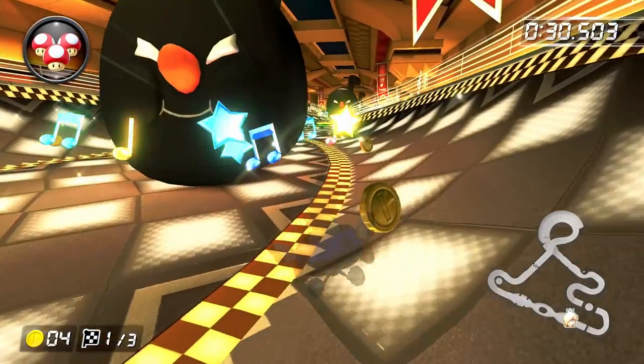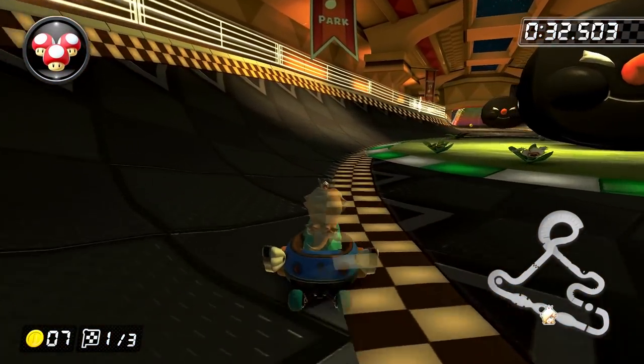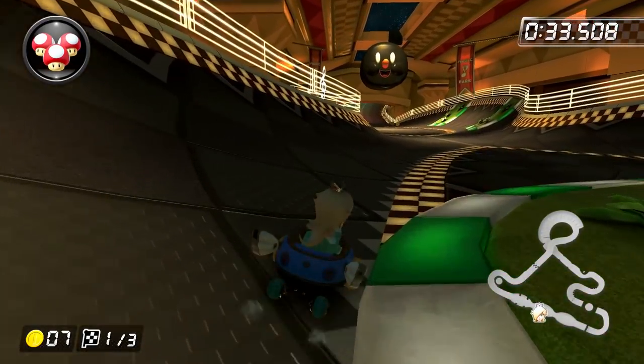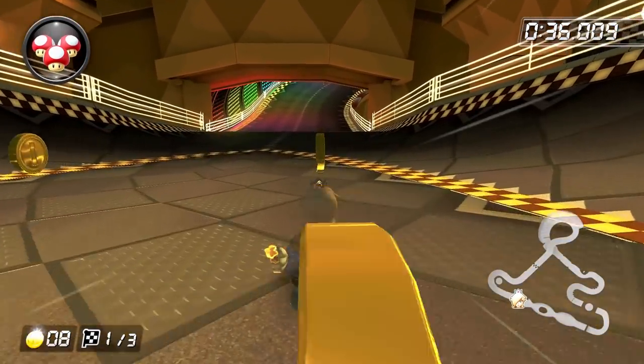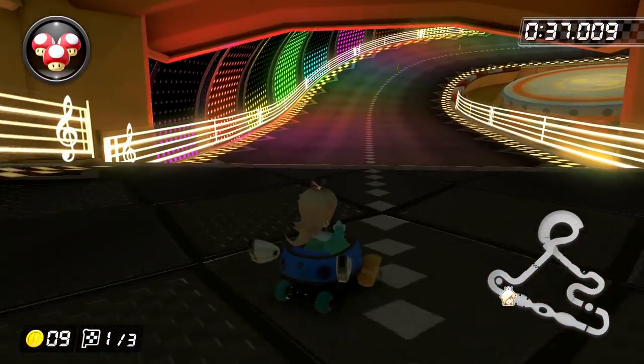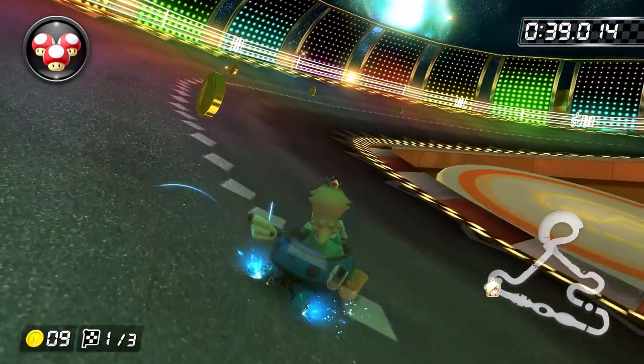The third reason is that this portion of the track actually has some extra coins that you can get, and frankly, the coin lines on this track are super annoying, so you should take advantage of any extra help that you can get. Now when coming out of the musical notes section, finish up the lap by drifting around the turn and building up a super mini turbo, and then just using your mushroom through the grass at the end of the lap.